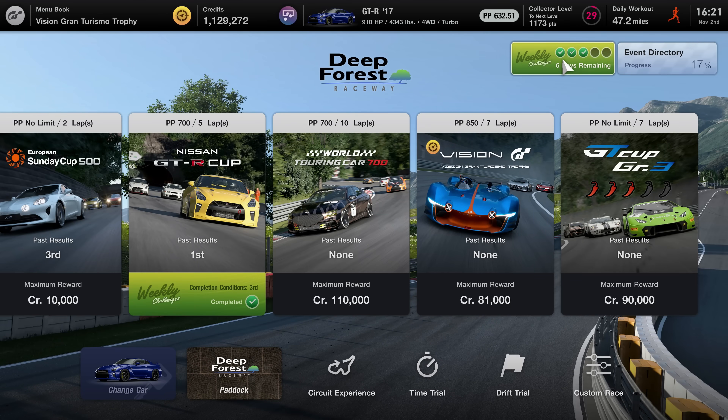Step one, set laps to as many as you can stand — I usually do five and clear them in about six minutes with the clean race bonus. Step two, set starting grid to 20. Step three, set rolling start interval to 50 feet. Step four, set nitrous to 10x. Step five, set weather to dry. Step six, set variable time speed rate to 0x. Step seven, set rival selection to 'from garage' and select your nerfed Tomahawk.